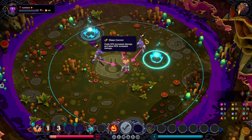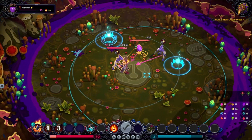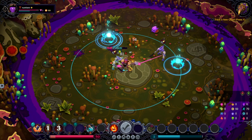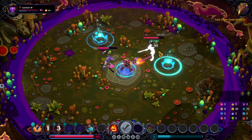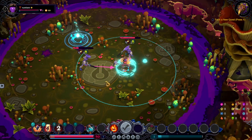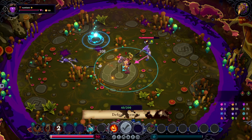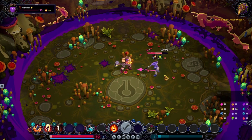It deals 50% damage and takes 50% increased damage. Okay, let's see — can we line up two hits? Yes. Boom, boom. Honestly, what I want to do is just keep smacking. Grab this — that's extra. And then boom. I don't know how much damage this guy's gonna do, but we'll grab that and just smack him again.